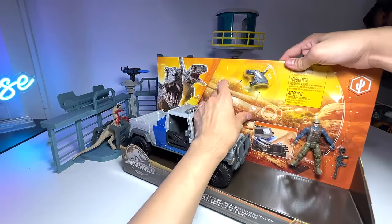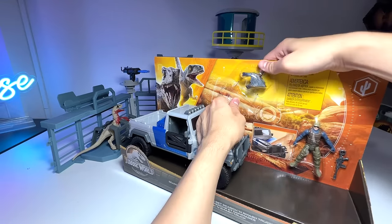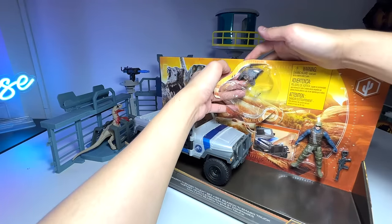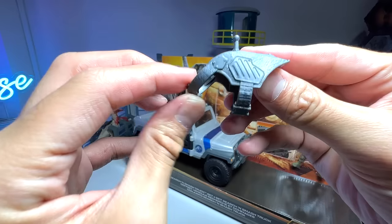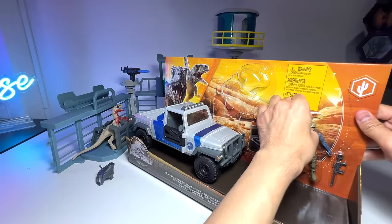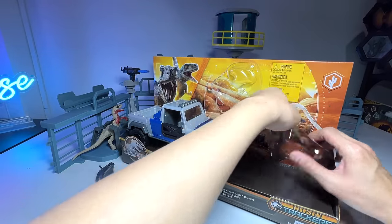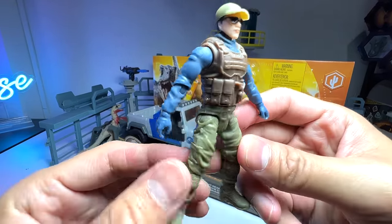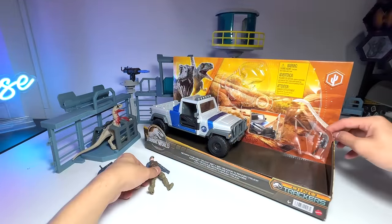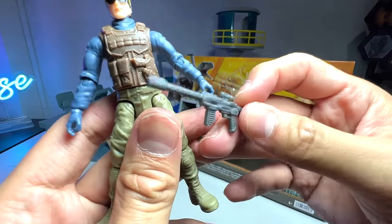Let's get this tracking gear out. Hopefully we don't damage the box too much. So you can see, this is a nice capture gear. Of course, we need to get this figure out. I'm not too sure what to call this - a soldier? Not exactly a soldier. A staff, maybe a mercenary. Very cool. It comes with nice clothing and some weapons around the body, and what looks like a tranquilizer gun.